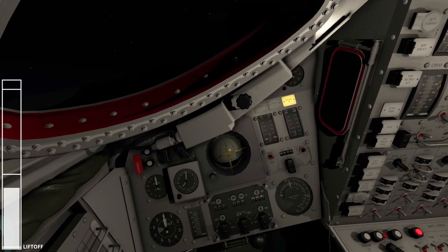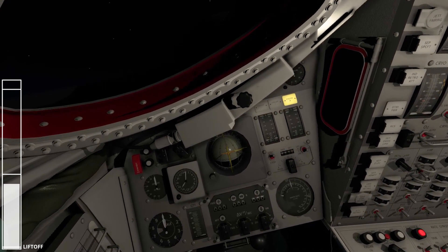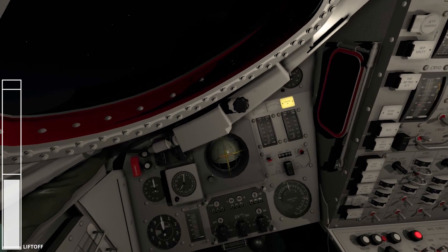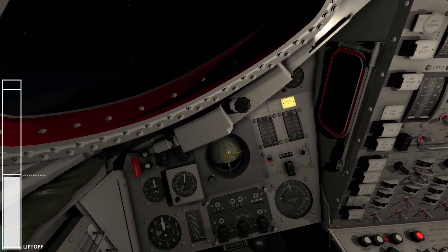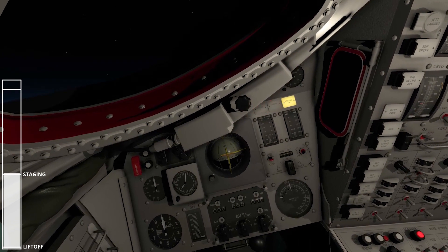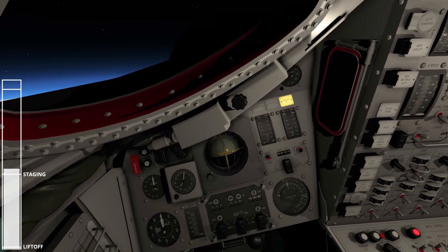Molly Brown. Okay, Molly Brown's go for staging. Roger. Looks good from here. Roger. CMs are ready for staging. How are you, Booster? Booster is go. Flight EECOM, Kip. On stage received. Roger update, on stage received. Roger update, receive the second update. Roger. Okay, there is staging. Roger stage. Staging. And we're thrusting.